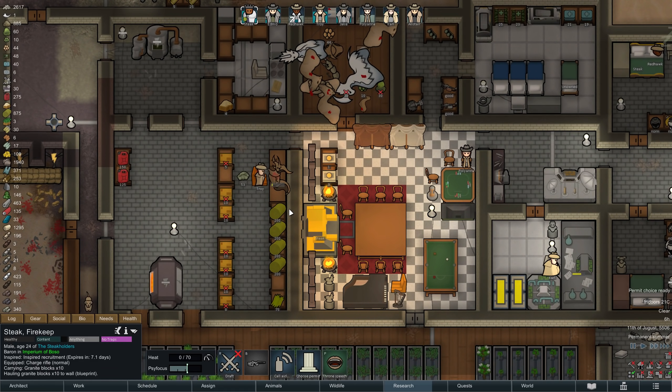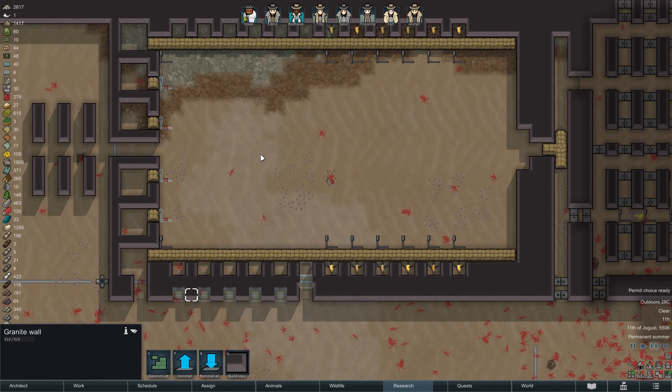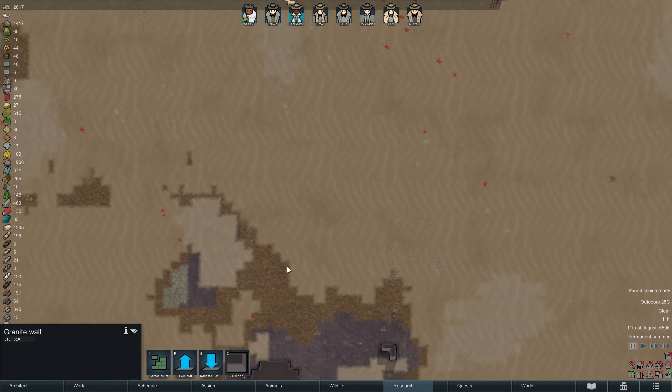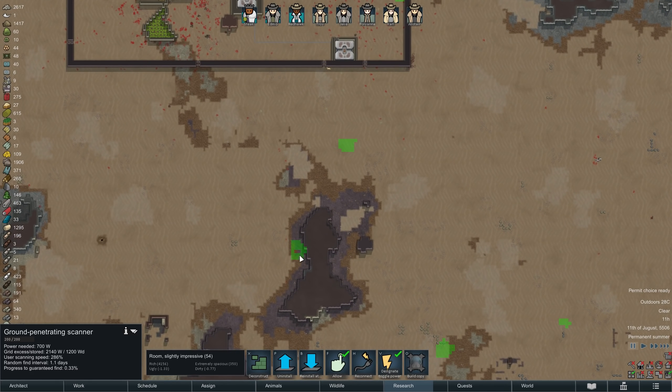Chopping up some of the bugs we killed last episode, Troy is now making kibble, while the majority of our colonists keep working on our defenses. A little later, Troy also finds another underground steel deposit, and once again it is fairly close to our base, so as soon as the current one is depleted we will move straight to that.